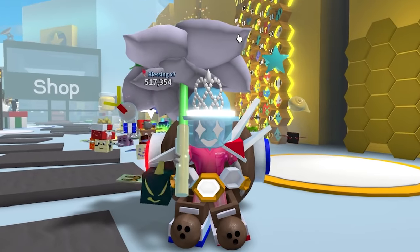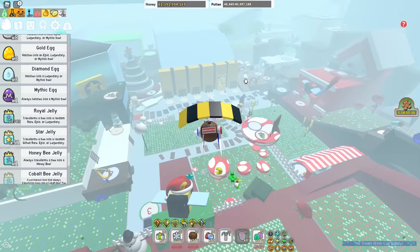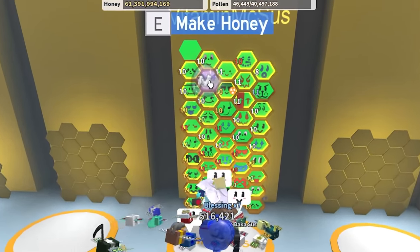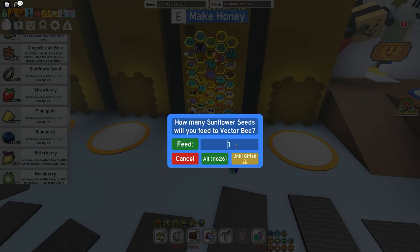But who do I replace? I got an idea — I'm going to buy another hive slot. It's 46 billion honey. Now I'm going to have 46 bees. Let's head back to my hive. I'm going to replace the cobalt bee again. A vector bee! Awesome. He likes sunflower seeds. Let's try to get him gifted.